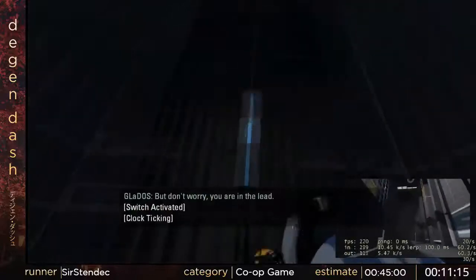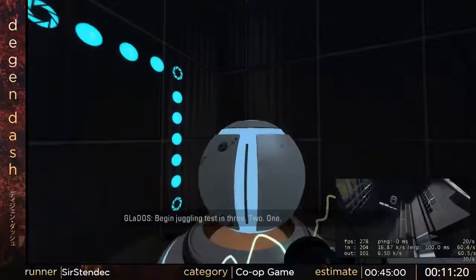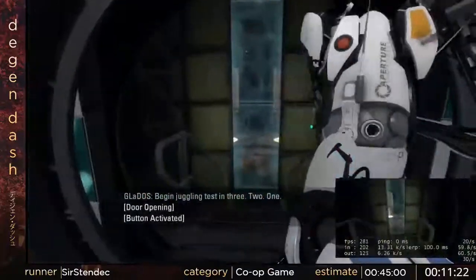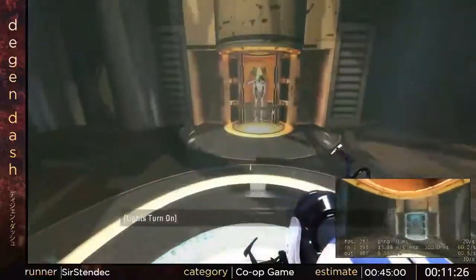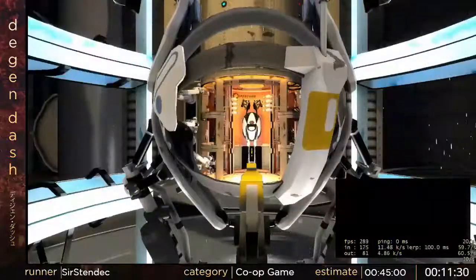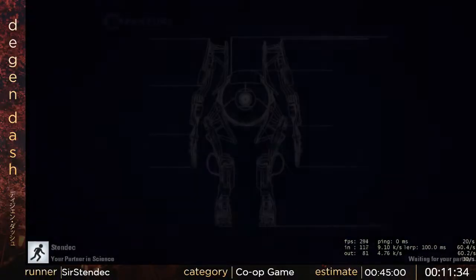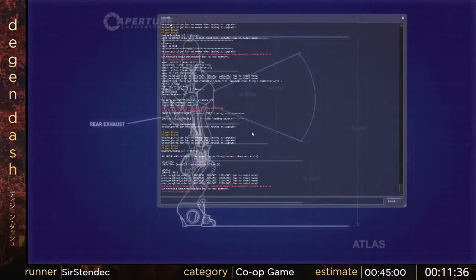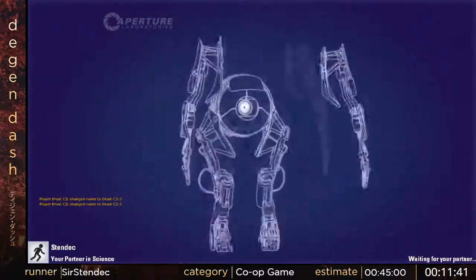There's a cool strat that Drast hasn't worked out yet in this stage where you can actually strafe around in the air and hit both buttons from a single launch upwards. But that's not appearing in this run — I could probably do it, but I'm not good enough in my opinion. So it's an elitist trick, maybe.